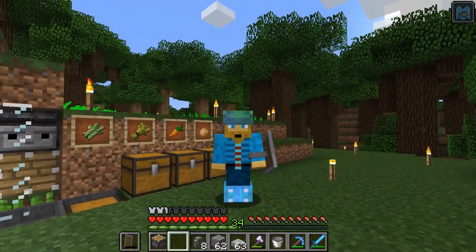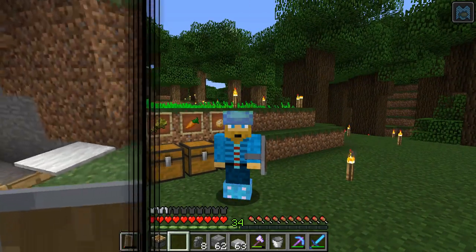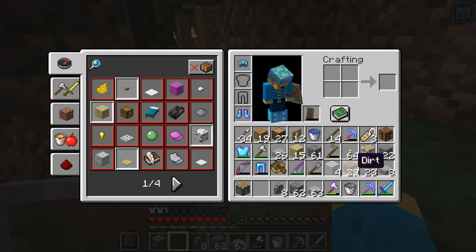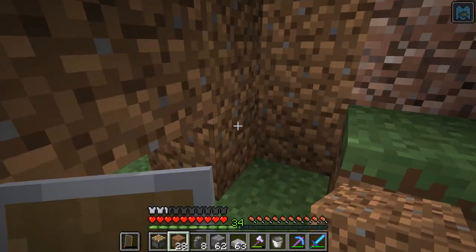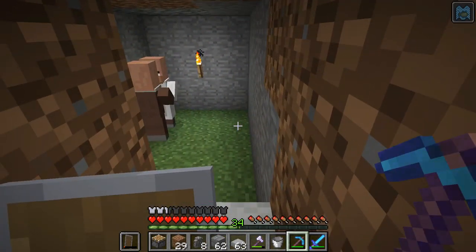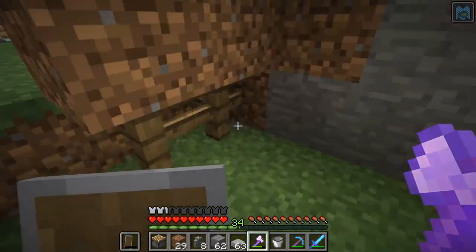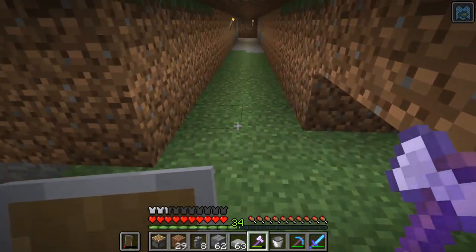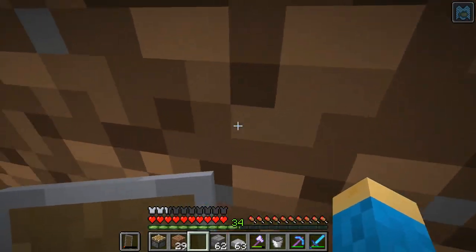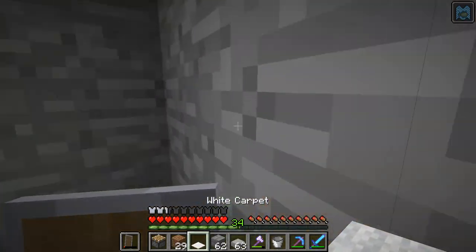Let's get started and I will show you the easiest way to transport and place villagers. I've got some villagers trapped in this little holding cell. I did a separate thing where I captured zombie villagers and healed them, which was a pretty great way to get villagers without having to traipse all over the world to find a village.